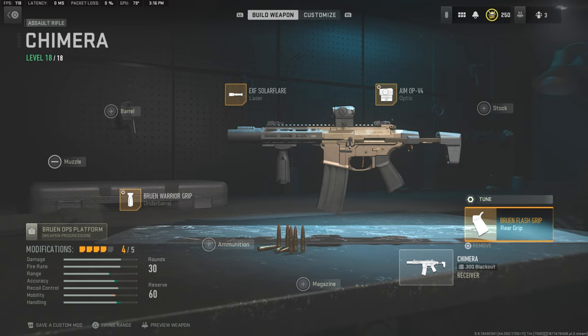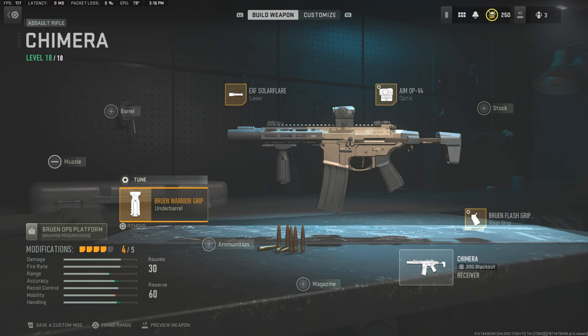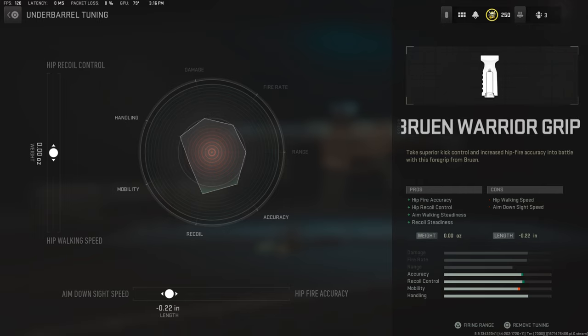Moving down to the rear grip, we're looking at the Bruin Flash Grip, which again has this tune right here — that's for the best stats for that attachment. And then moving along to the underbarrel, we're looking at the Bruin Warrior Grip, and the tune for that is as follows.